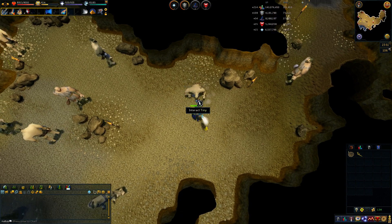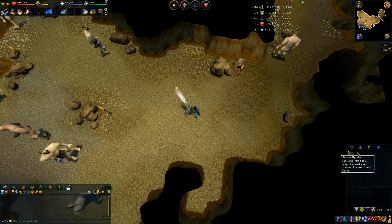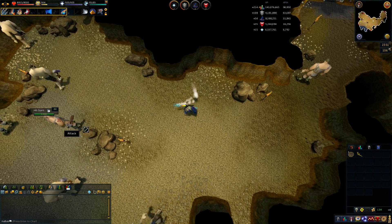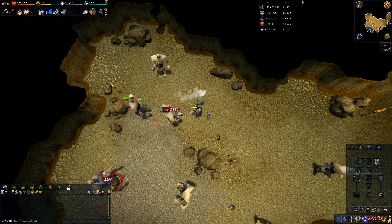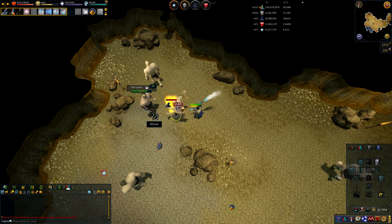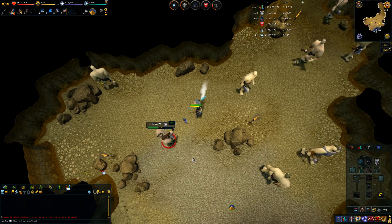I might have to mess with the scavenge options on Tiny in order to make him not pick up certain things like limpwurt roots. I don't know — depends on how annoying it becomes over time. I do have my split dragon tooth necklace so that I can have prayer on indefinitely, which just makes me more likely to get one or two hit kills.